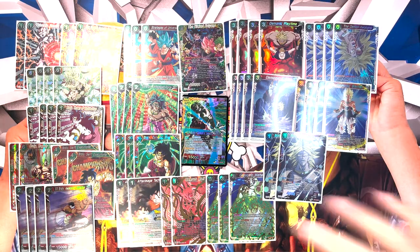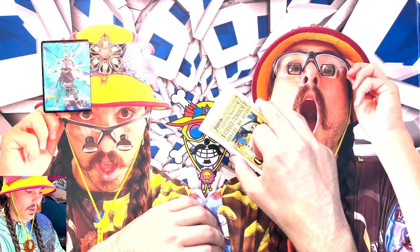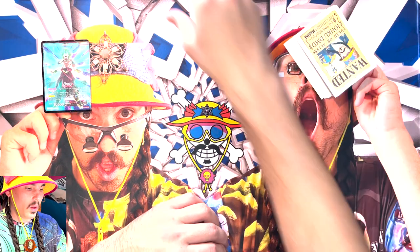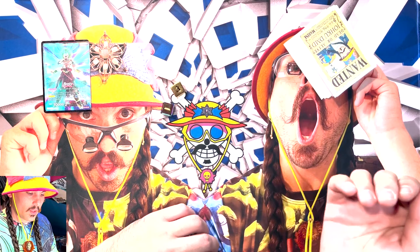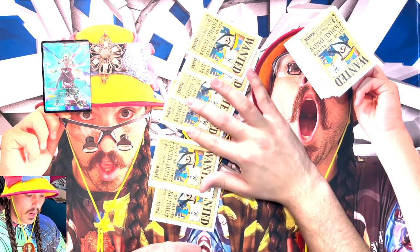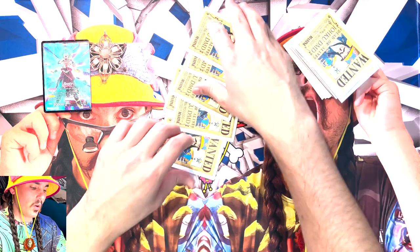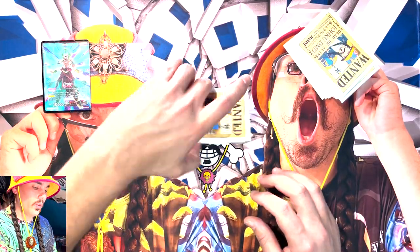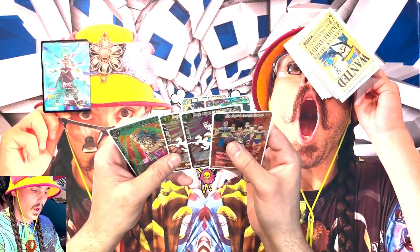I'm going to show you guys how to run through it today. This is the list right here — screenshot it if you want. I'll also post a link to DBS Deck so you can see it there. We roll and get a seven, our opponent gets a four. In our opening hand we really want a red-green and an extra card.